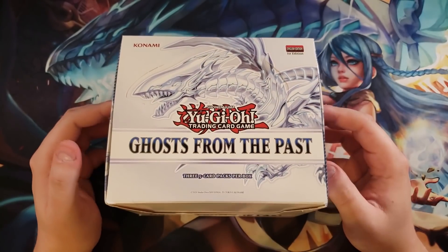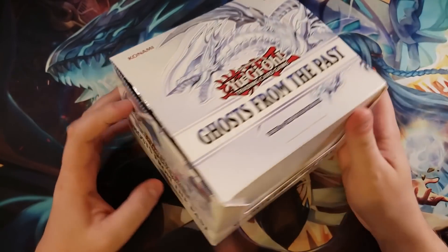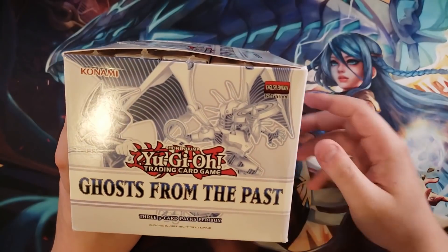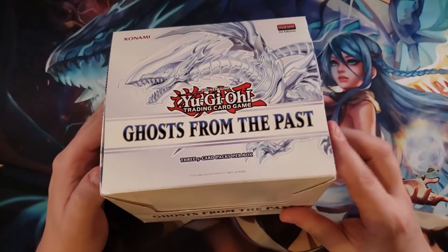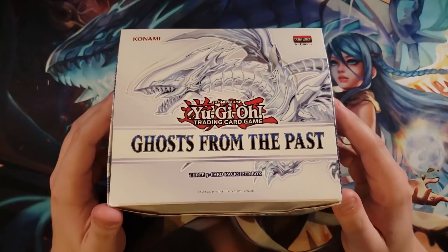I'm really excited to see if we can pull one because there are some really cool ones like Blue-Eyes White Dragon, Dark Magician, Blue-Eyes Alternative Dragon, and even a new alternative art of Firewall Dragon and Crystal Wing, which is an amazing reprint as a ghost rare. I'm really excited for that.